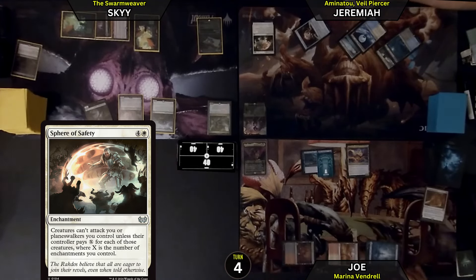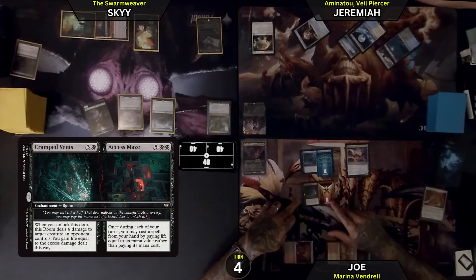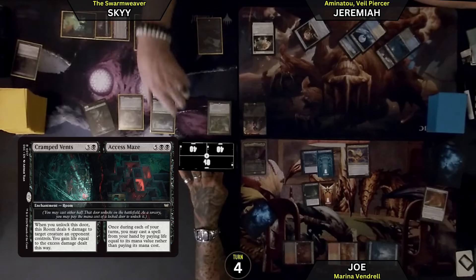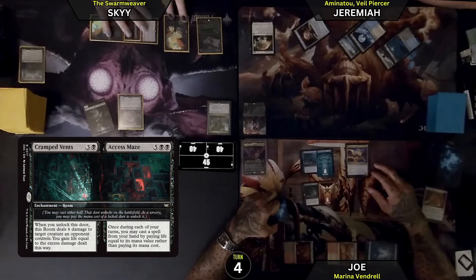1, 2, and 3. Cramped Vents — when you unlock this door, it deals 6 damage to target creature an opponent controls. I gain life equal to the excess damage dealt this way. I'll deal 1 to your Swarm and gain 5 life. That's sweet. It cost 1 life so I paid 3 because of the Glimmer here.